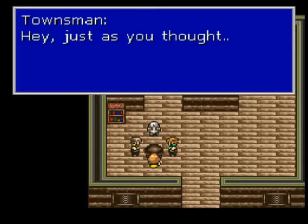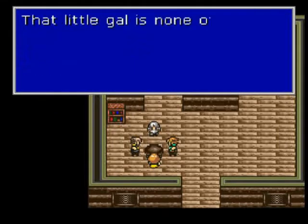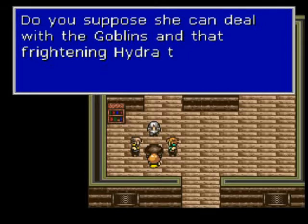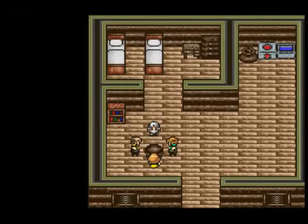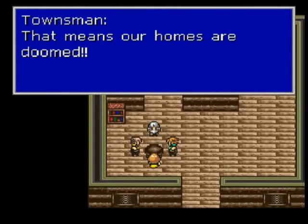These poor townsfolk have been stuck with Lina Inverse, who they found passed out on the road before their town. They happen to be having some difficulties with goblins and hydras attacking their village, so they come up with this harebrained scheme in order to take care of all of their problems at once.